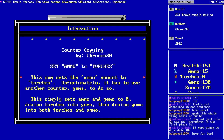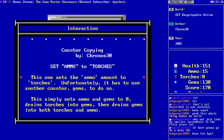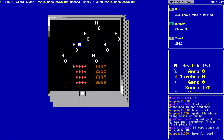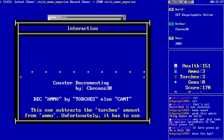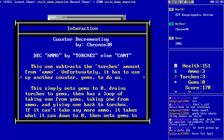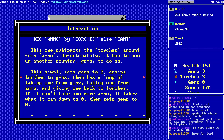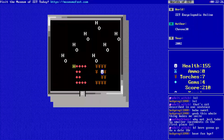Counter copying: set ammo to torches. Unfortunately it has to use another counter — gems — to do so. This would be a great instance in which time would be useful, because that counter gets reset on every board change anyway, so it's a great temporary counter. Decrement ammo by torches: one subtracts torches from ammo, unfortunately has to use gems. It sets gems to zero, drains torches to gems, has a loop of taking one from gems, taking one from ammo, and giving one back to torches. If you can't take any more ammo, it takes what it can down to zero, then sets gems to zero.